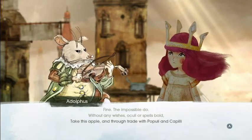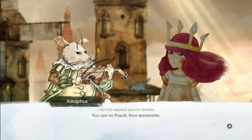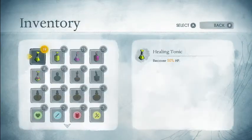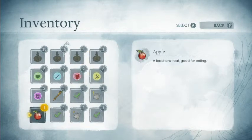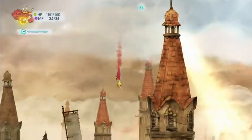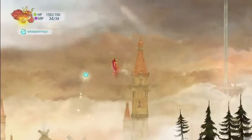Without any wishes or collate or spells bold, take this apple and through trade with Poplae and Capelli turn it into gold. Wait, what? I do not expect you to dazzle — you're no Poplae. Now skedaddle. Free trade — turn it into gold. An apple, a teacher's treat good for eating. By trading this apple, return to him a piece of gold. I can do that. Remember, wasn't there someone we knew that wanted an apple? I'll explore the town a little bit more. Actually, I don't need to make a cut — I keep forgetting we have fast travel now.